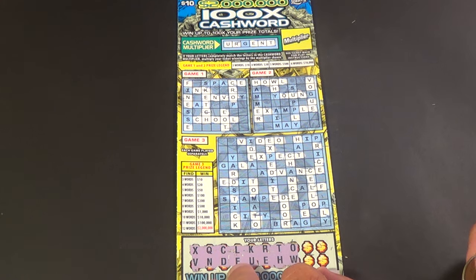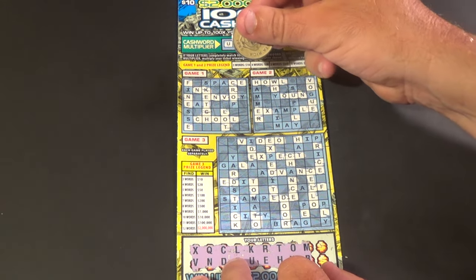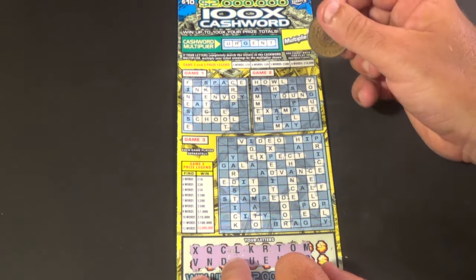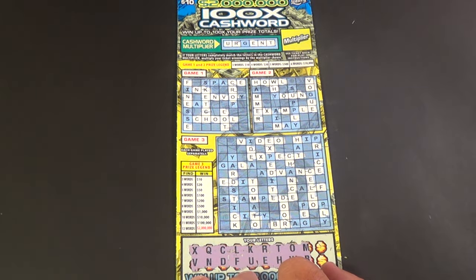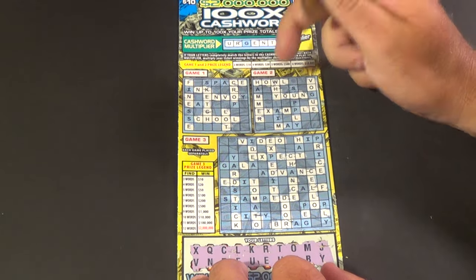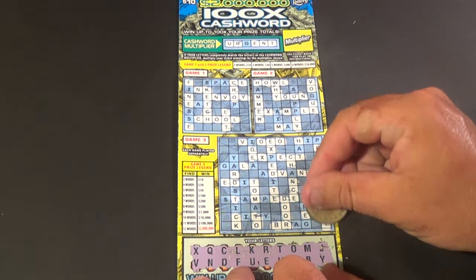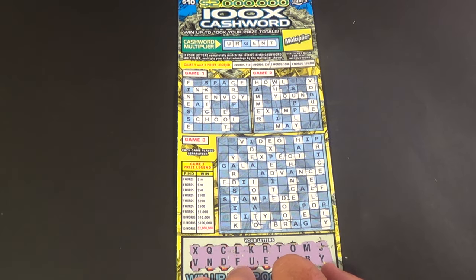We are going on to our next two letters: M and B. We have four M's and no B's in either of those — actually, there is a B there, and an M. Two letters left: J — no good. And Y is going to give us Y in game two, and Envoy in game one. There's another Y there, but that Y and the other Y's don't do anything. And that ticket is a dud.